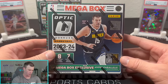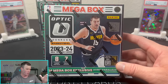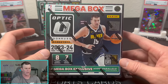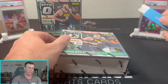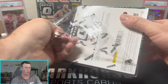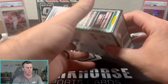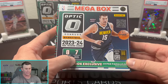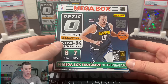The Mega Boxes for Optic have just rolled in. I got these off of Walmart's website for roughly around $65 to $70, so they are a little bit on the pricier side. I am curious to see if they come out cheaper at Target — Walmart tends to always be $5 more expensive. Here we got eight cards per pack, seven packs per box, so 56 cards per box, unless we do obviously get Panini'd.